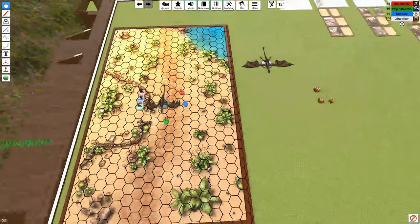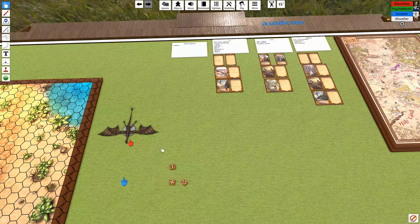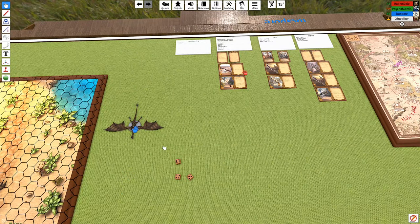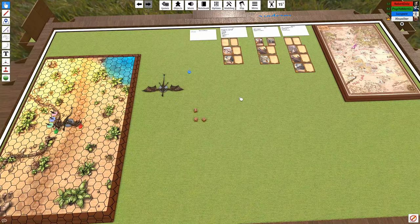You have two loot options: skin both lizards for Suahim lizard hide worth about 10 coins total once you get to town, or turn them into three rations each — six total. You can also split: one lizard into three rations, the other skinned for hide worth about five coins.